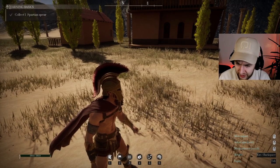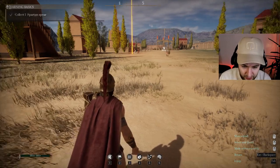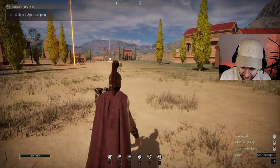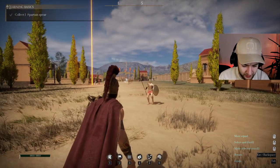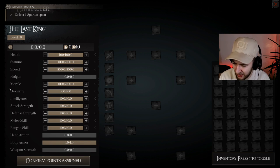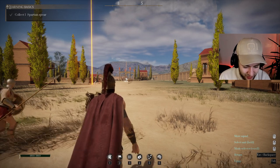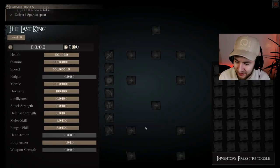The only thing is I don't know where the Spartan spears are. Down in the bottom right it says 'equip on Tab,' but when I press Tab it opens up the skill menu — health, stamina, speed, fatigue, morale, dexterity, intelligence, attack, defense, melee, range, head, body, weapon strength. We have 10 skill points and can upgrade things like health and melee range, but why did it tell me to equip on Tab? That's a bit of a fail.